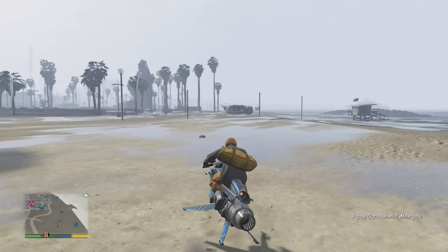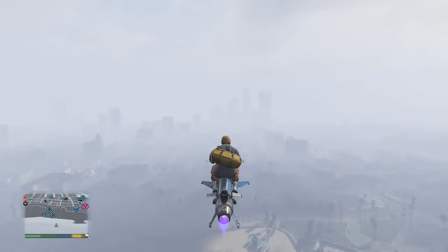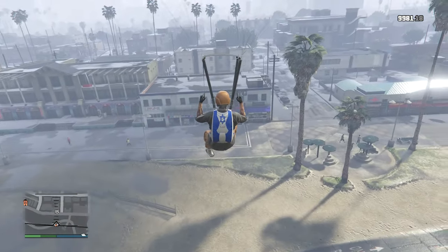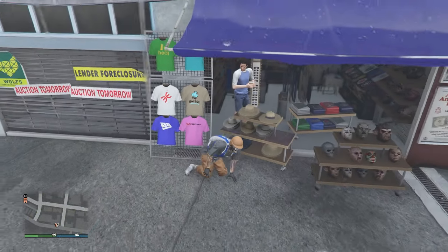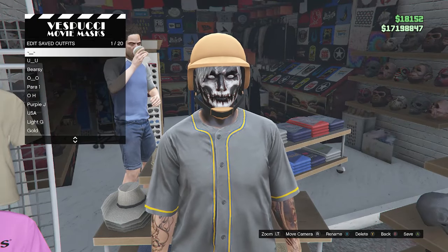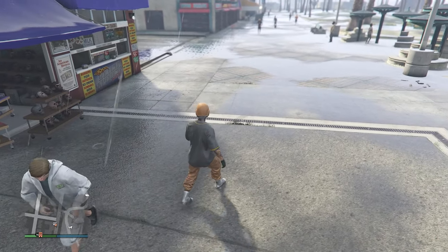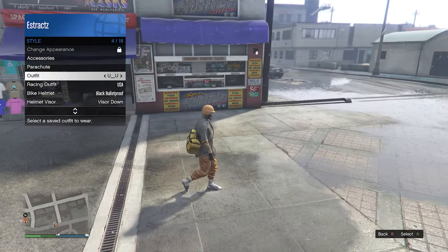Get back on your oppressor and aim toward the mask store. Fly high, jump off, pull your parachute, guide yourself to the mask store. Hold both bumpers to slow down and try to hit the blue tarp. Spam right on the d-pad to enter the clothing. Hit edit saved outfits and save on any slot. Back out, pull up your interaction menu, go to style, and equip the outfit you just saved — you'll have the duffel bag saved on your outfit.